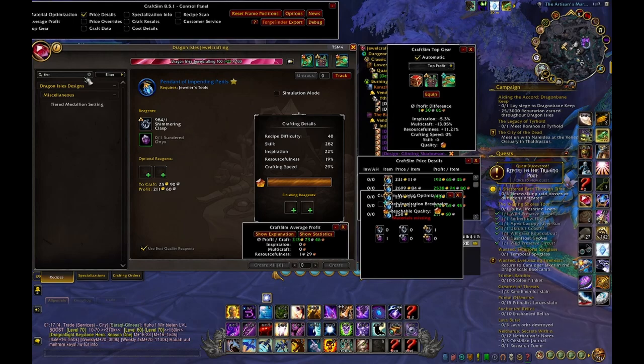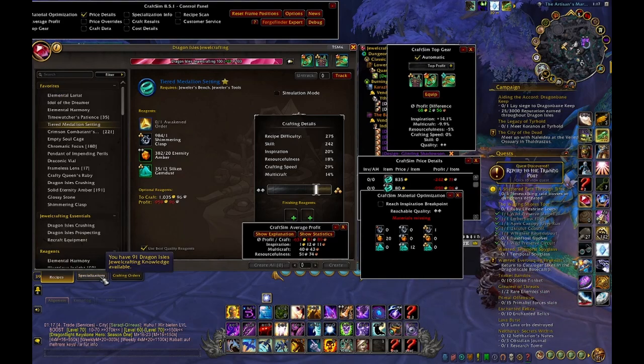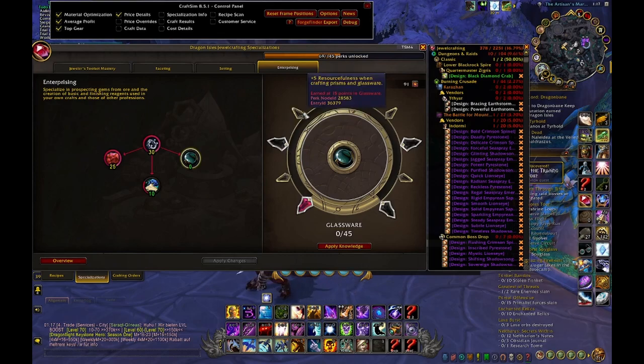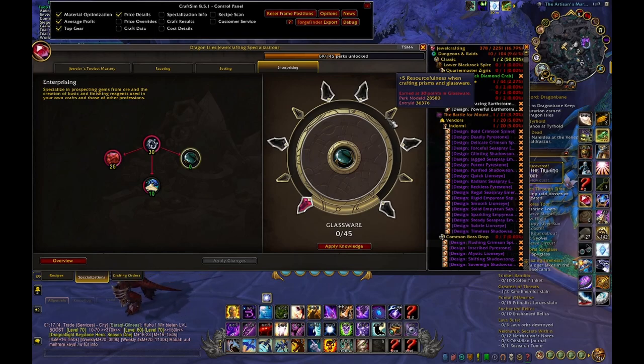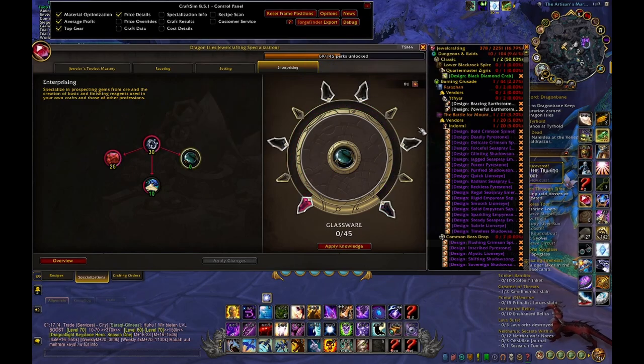I crafted one of the gem recipes for less than 1,000 gold and got skill points up to skill 81. The best way to level up in my opinion is to grab the Glassware tree — go 10, 20, 10, 30, 35 points — so you need like 10 here and then 35, a total of 45 skill points. You can get that in 1 or 2 weeks, and then you can get 1 skill point every 20 hours in real time. That's the cheapest and safest way to get to skill 100.